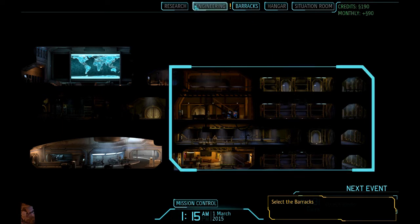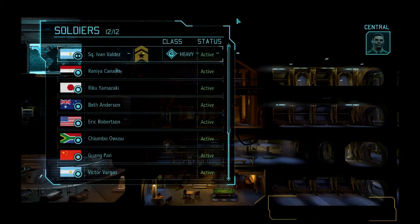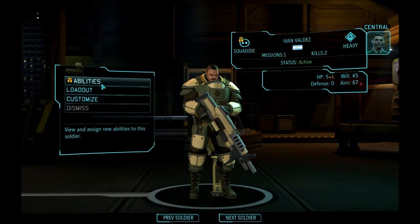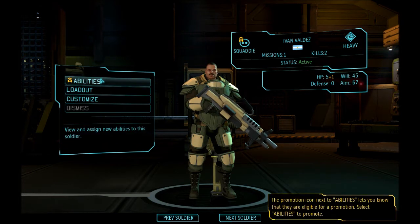So let's go to the barracks. I'm using the PC user interface; I don't have a gamepad plugged in. You can use a gamepad — actually the gamepad looks like a real slick way to play this game. One of my guys in the first canned tutorial mission got promoted. Only one recruit from Delta Squad made it back alive from our last mission, Commander, and a promotion is in order. So he's going to level up.